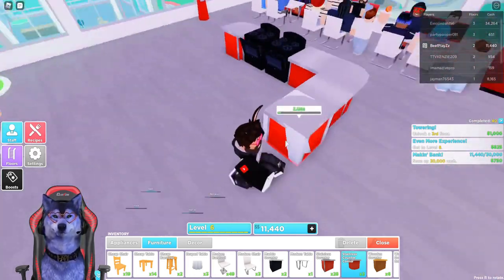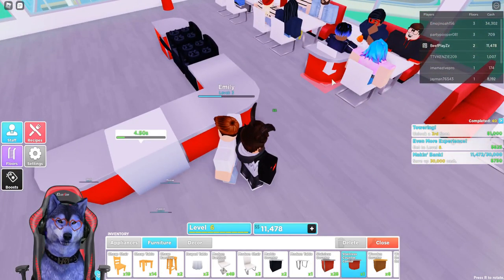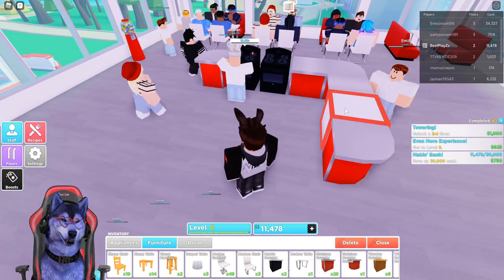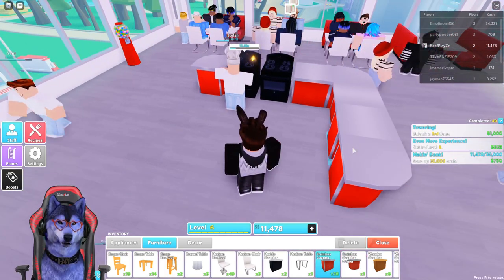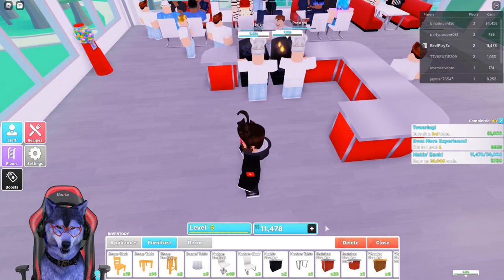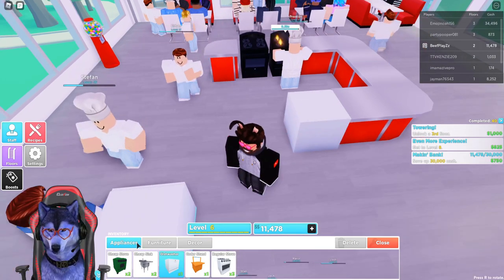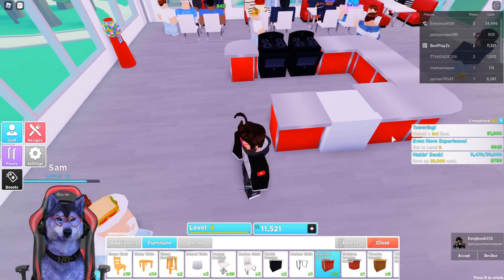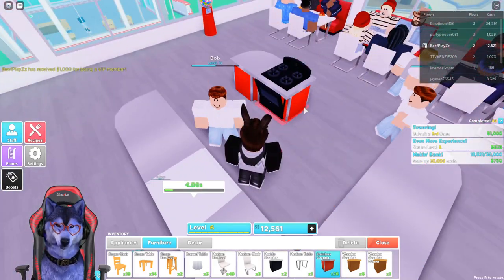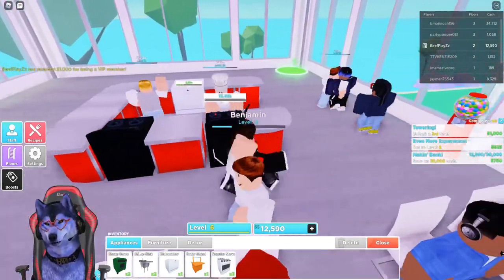We could add another one — one, two, three, four, five — okay, that's currently right in the center of this area. I'm actually going to move this along here. Let's remove that one, put the dishwasher right there. We could add a couple more dishwashers; you can put a lot in them. Let's close it off and separate it a little more.